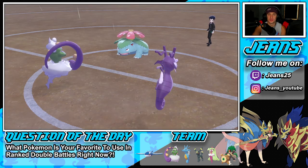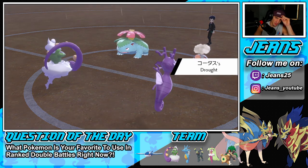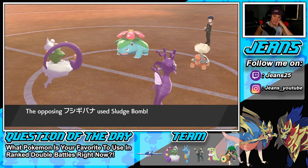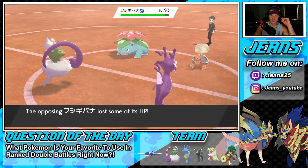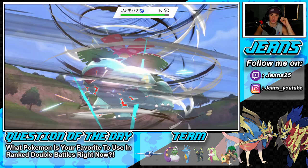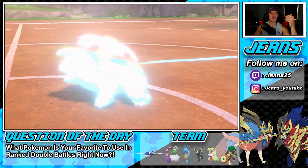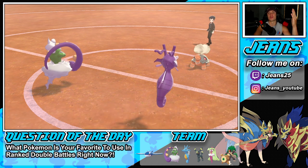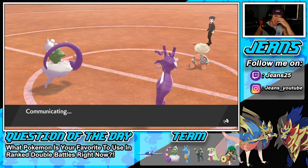There's the Torkoal swap — I knew I should have read the Rain Dance, that was 100% the play. Sleep Powder coming out — that's looking scary. Sludge Bomb flies through, which I'm okay with. He ends up giving us rain back, and Hurricane connects — nice damage. Yes! Get Venusaur out of my face! Next Hurricane misses — that's our first Hurricane miss of the day, but I can set up Rain Dance with Tornadus.